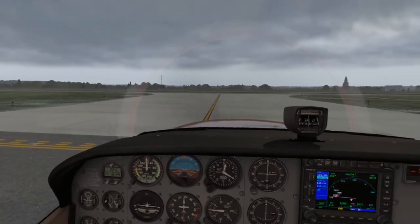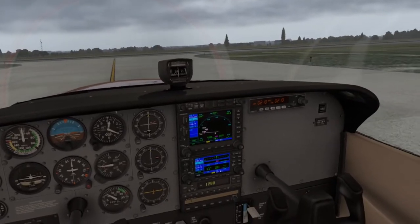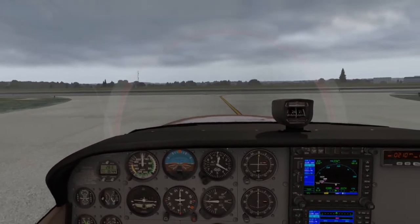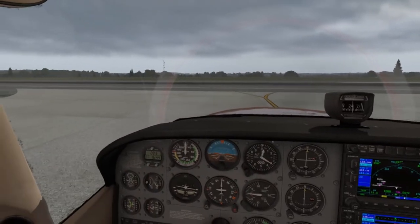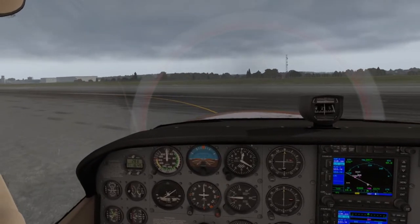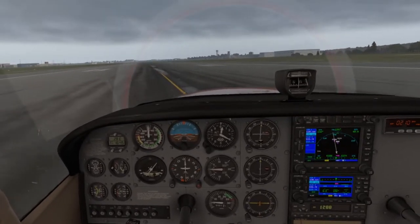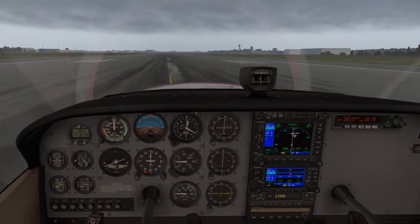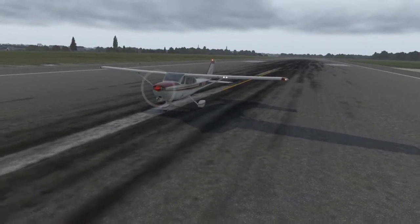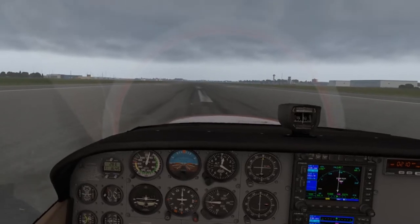I don't see anything coming up this way, so we're going to continue up. Let's flip over the radio since we set it up. Now we're going to get on to the runway. Everything looks good — compass matches. Let's get up in the air. One thing I noticed with this plane is you really need to watch that right rudder — right off the bat it needs a lot of right rudder, which is what I found in the real plane.